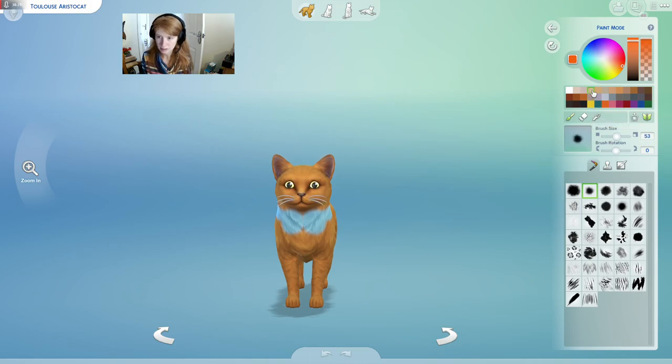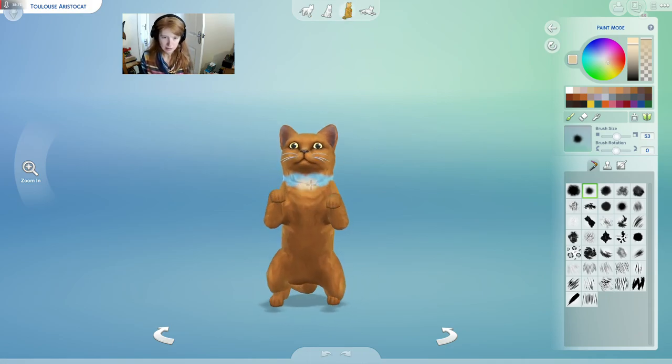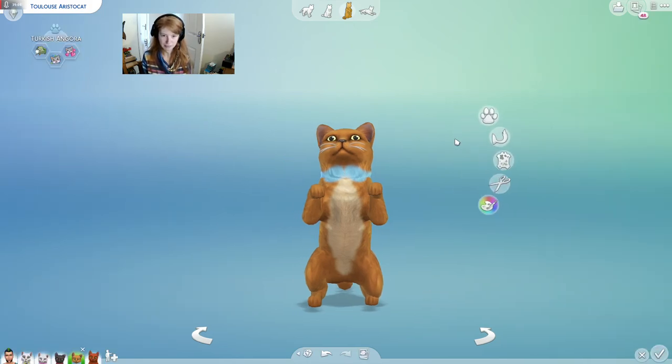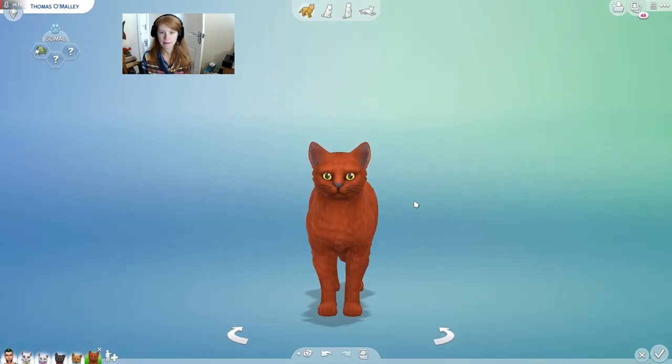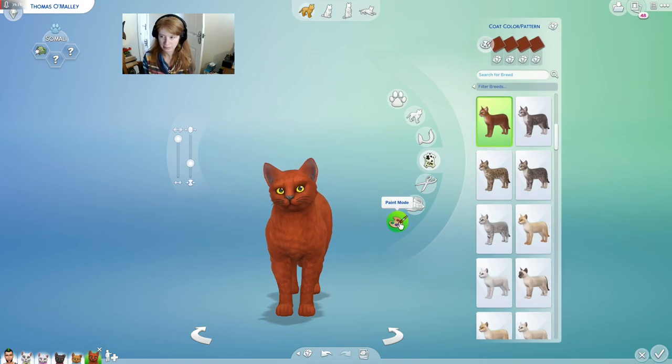So let's increase the brush size. You need to stand up, mate. How could I forget that he's got that light tummy bit? There we go. Let's make it a little bit bigger. There we go — you can stand up. That's better, right. So we need to sort out paint mode on Thomas O'Malley.